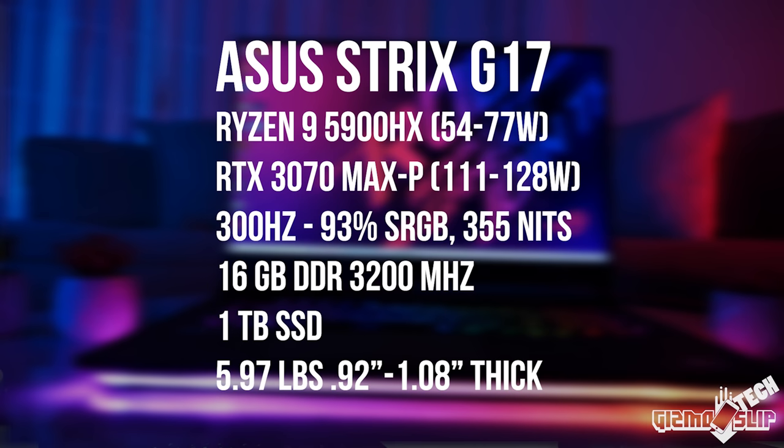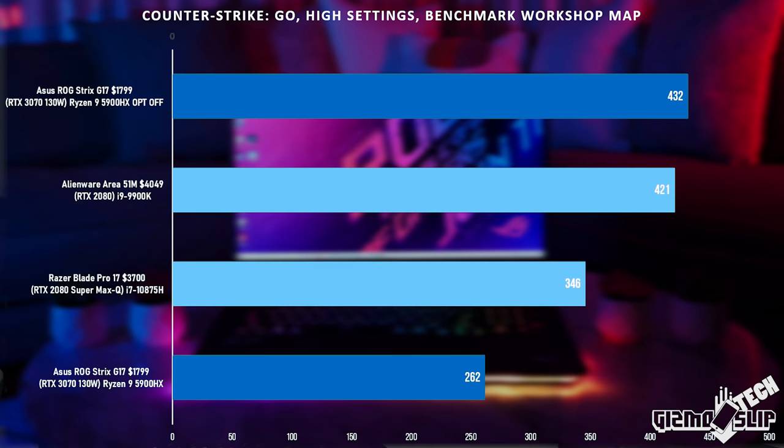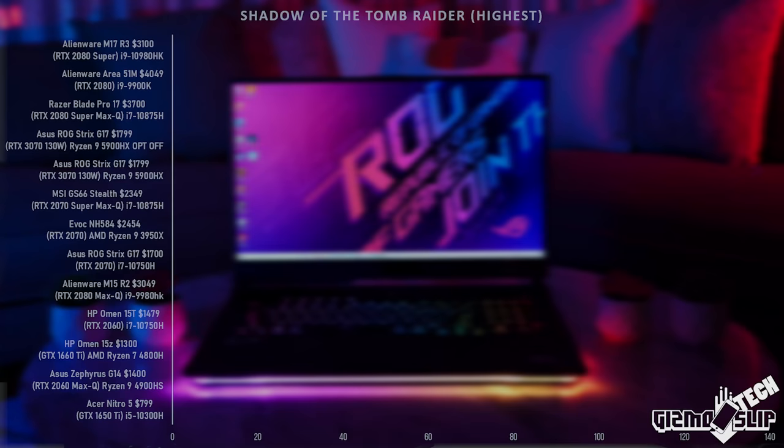I've known for years that NVIDIA Optimus can reduce performance in games, but I had no idea that it could cause up to a 170 FPS drop in some titles. This is much more severe than I thought possible. Many of you already knew this was a bigger issue — I didn't quite realize just how important NVIDIA Optimus can be when it comes to CPU bound games.